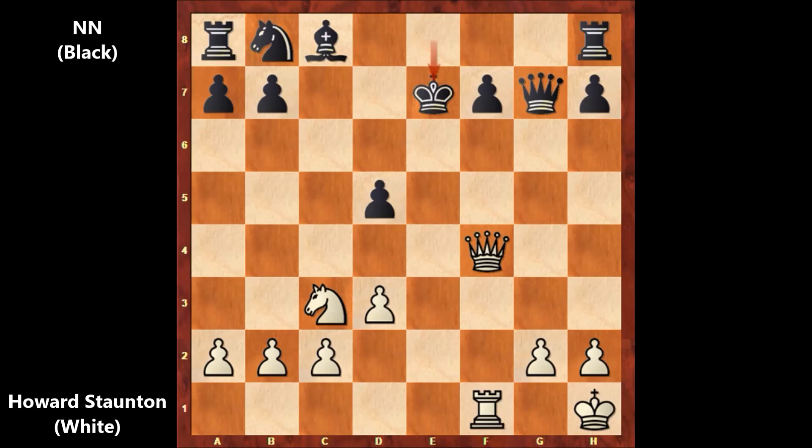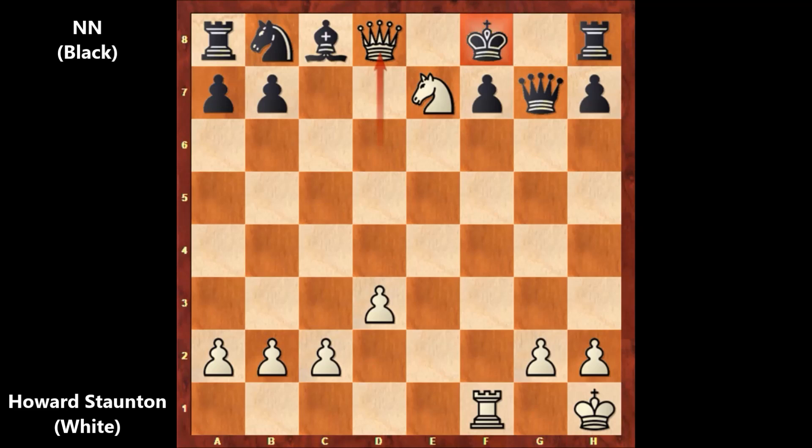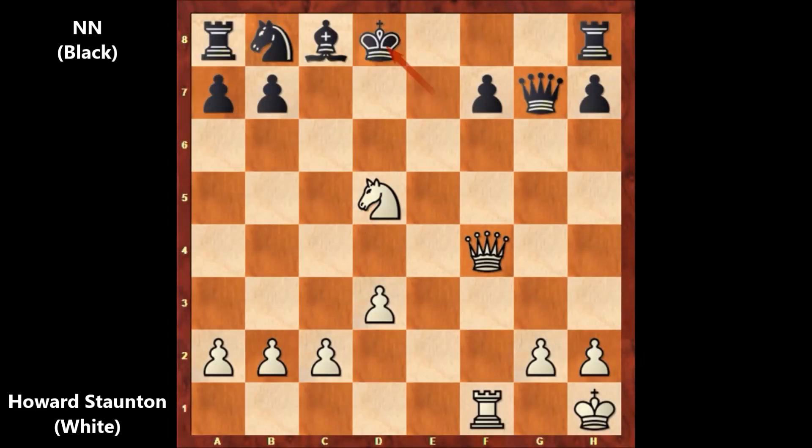Black captures the rook, accepting the sacrifice. But then, attacking the king: knight takes on d5, check. We have king to e6, going south. Let's check the other possibilities: after capturing the pawn with the knight, if king to f8, then queen to d6 and black is getting checkmated — king to f8 and then queen to d8, checkmate, there is no defense. And if king to d8, then queen to c7, check, king to e8, and queen to e7, checkmate. This is why after knight takes on d5 we have king to e6.